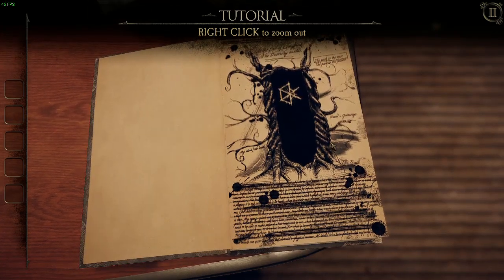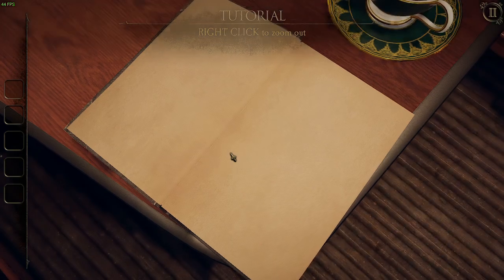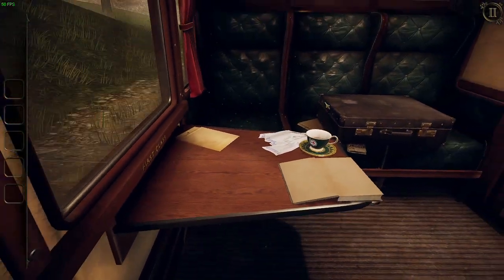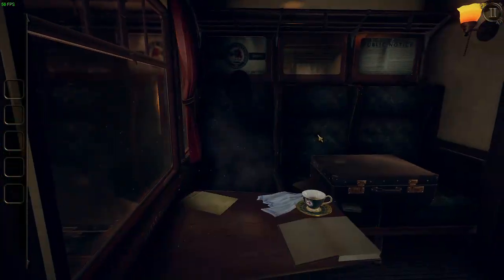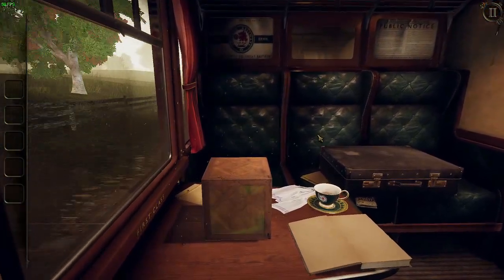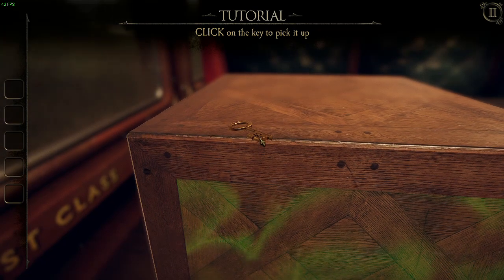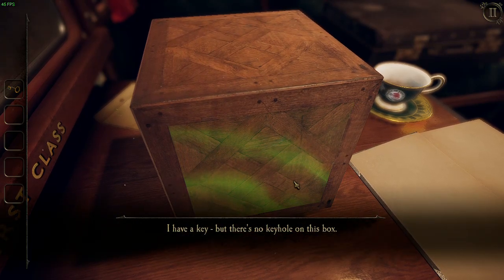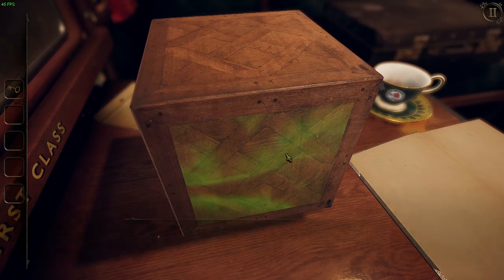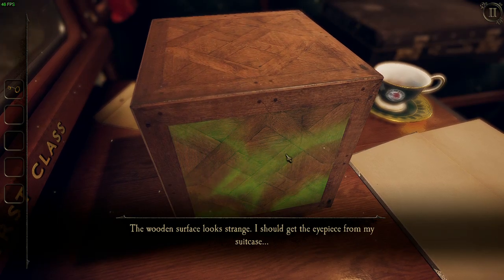There's the portal. Hello, hello. Thank you. Small key. I have a key but there's no keyhole on the box. The wooden surface looks strained; I should get the eyepiece from my suitcase.